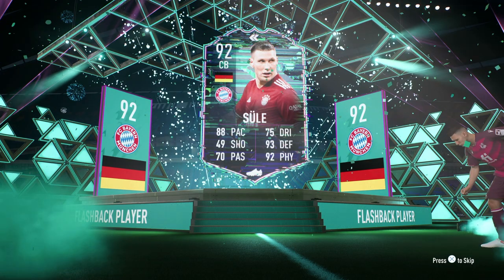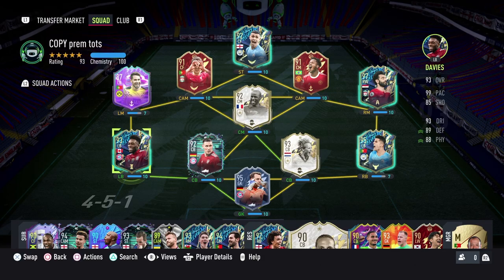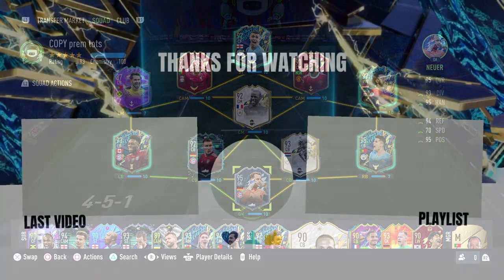The big thing everyone's talking about is his jumping — it's not the best — but at 6'5" he's just an absolute tank. What I'm going to do is keep Davies, who we already had, and pick up Neuer for about 60k because he's dirt cheap already. Thanks for watching guys and I'll see you in the next one.